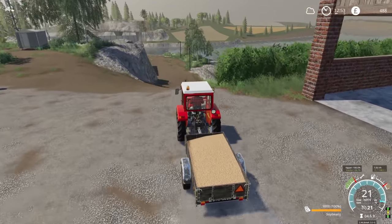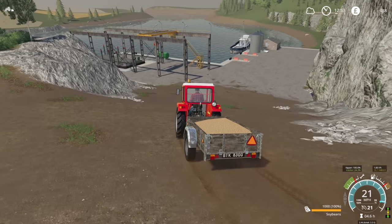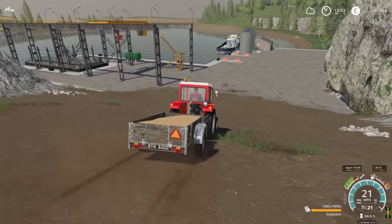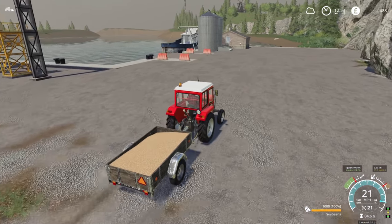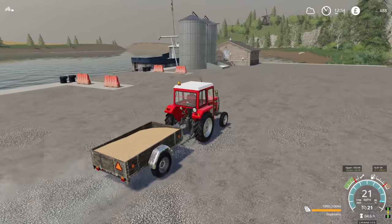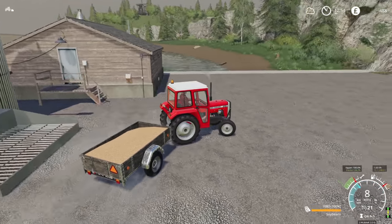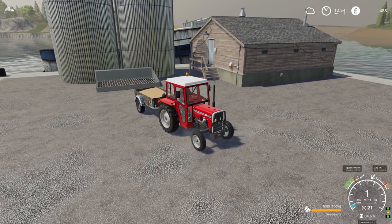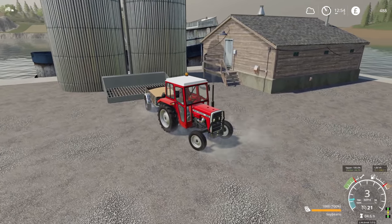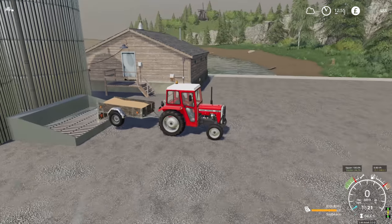Here we go, this takes us straight to the port which we don't have to own - we just have to have the money to use the ships. I mustn't forget to refuel them - I've been told that both ships are very low on fuel. That would be something if I get halfway there and run out of fuel - what a disaster that would be. Okay, the first thousand liters of soybeans.